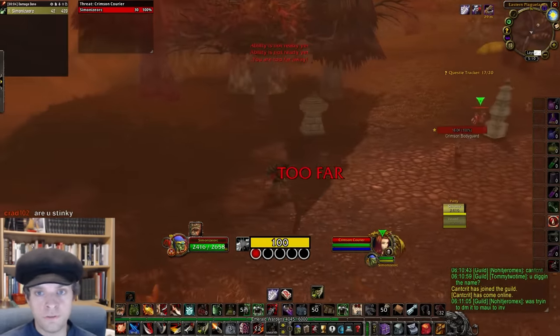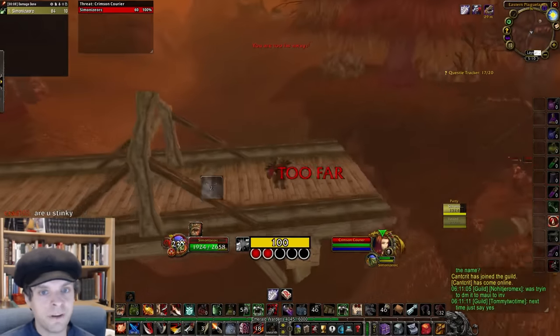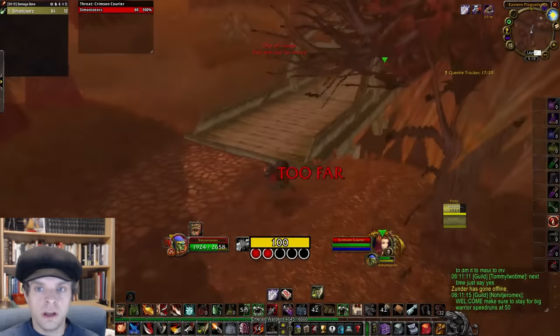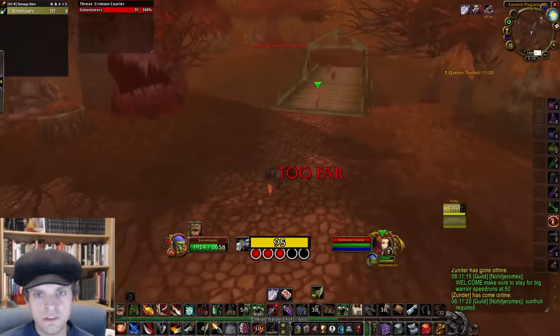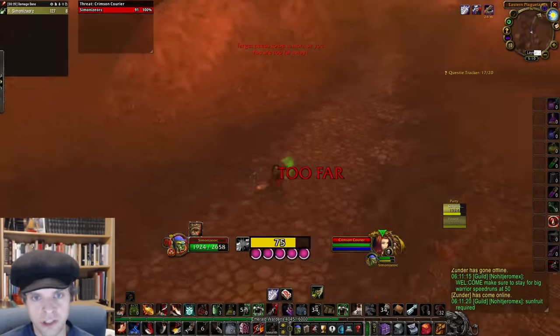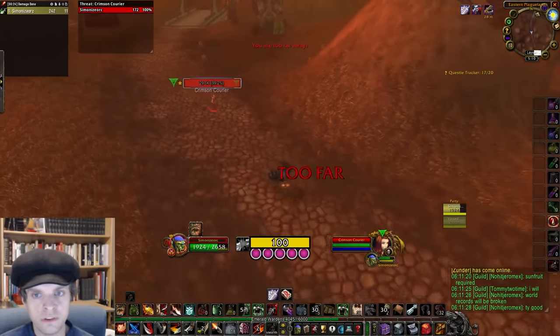I thought if I could separate the Courier from her bodyguards, I might stand a chance at kiting and killing it, and I found out that is indeed possible. I used a Split Pull to achieve this. A Split Pull is where you hit all the mobs at the same time with one single ability — if you do this, their combat will not be linked together. And since they're so high level with such a large aggro radius, doing this was tricky.